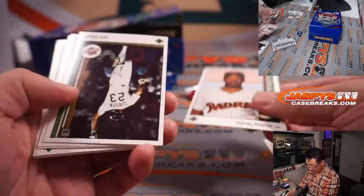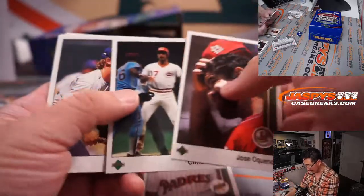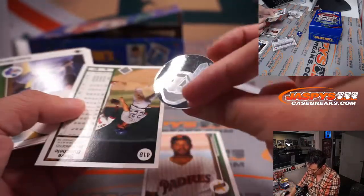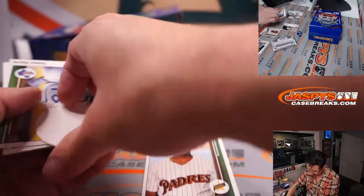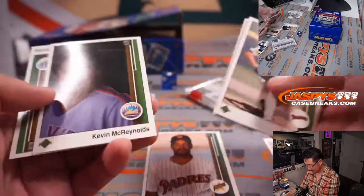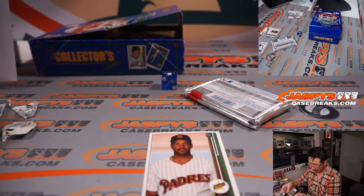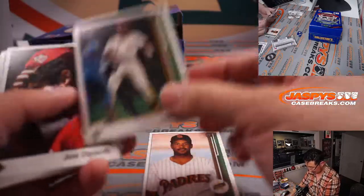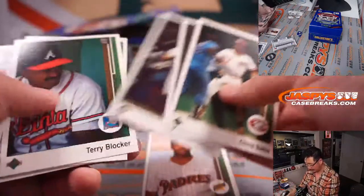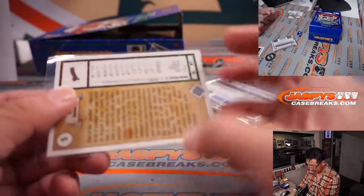Oh man, remember Sandy Alomar Jr.? There's Kirk Gibson — what a moment. This was the following year after that Dodgers '88 season. Chris Sabo with the goggles. Little hologram stickers here, and we'll send those to their respective teams. Was Sabo a rookie card? He's actually '88. Sandy Alomar has rookies on this card.